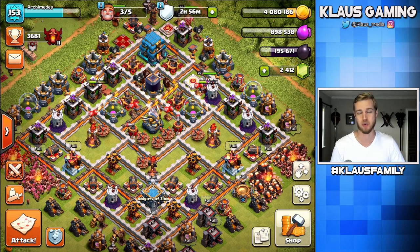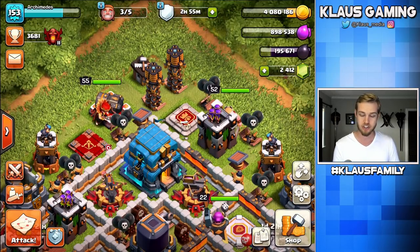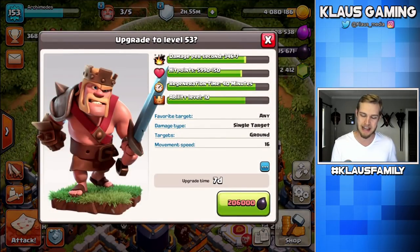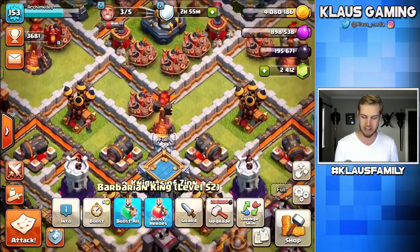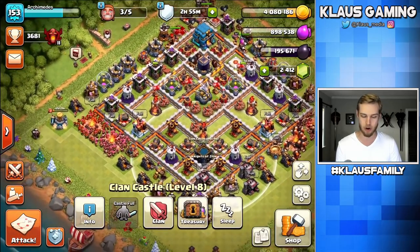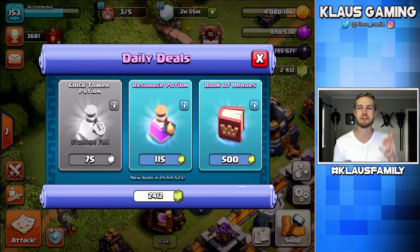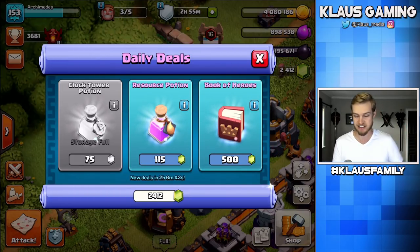Today on this Town Hall 12 Let's Play, I'm super stoked because I've finally got enough Dark Elixir to upgrade a hero — or at least I'm close. I need 206,000 Dark Elixir, I'm sitting just under 200,000, and I've got a little bit in my treasury, so that's really exciting. Today's going to be a good day — anytime you can upgrade a hero, it's exciting. And I've also got an option: the trader is sitting on a Book of Heroes, he's only going to have it for another two hours, so I need to decide — am I going to invest the 500 gems or not? We'll decide later.